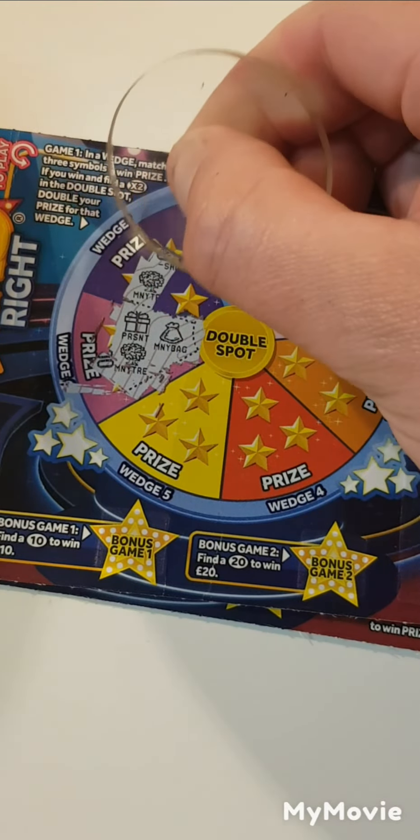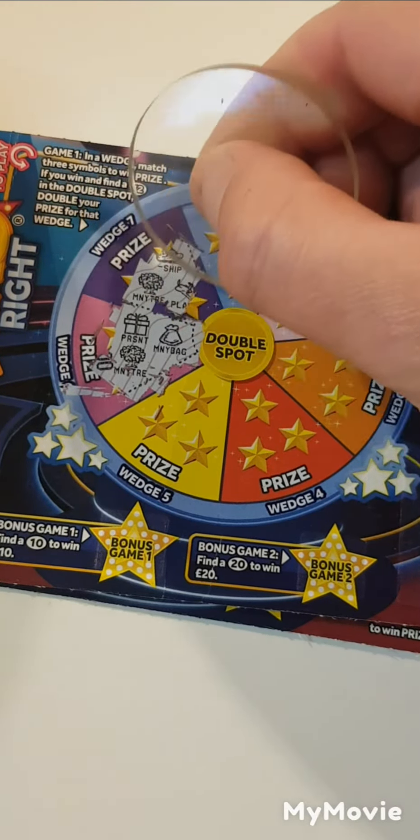Hi there guys, Mr. Scratch here. We've managed to find a brand new lottery scratch card. What we have to do is match any free symbols to win the prize, find a 10, find a 20 — if ours is greater than theirs we win — or match the winning number or the winning symbol. Let's see if we can get a winner.